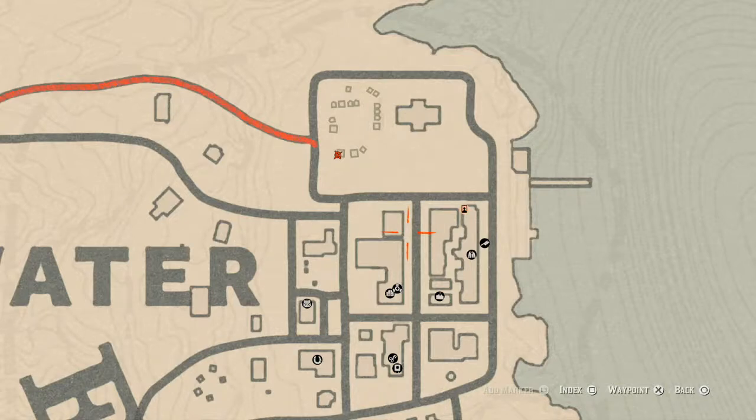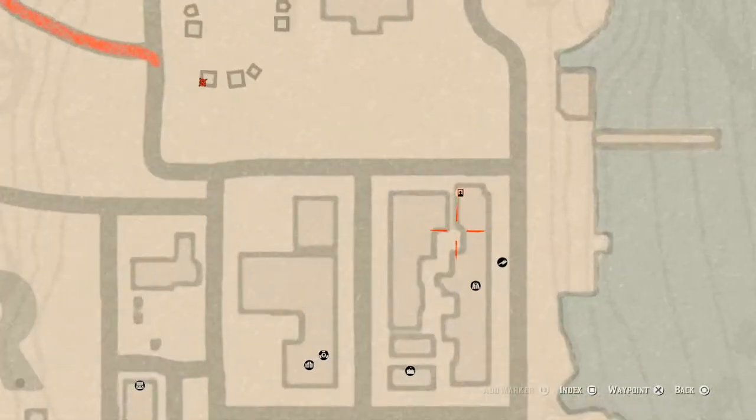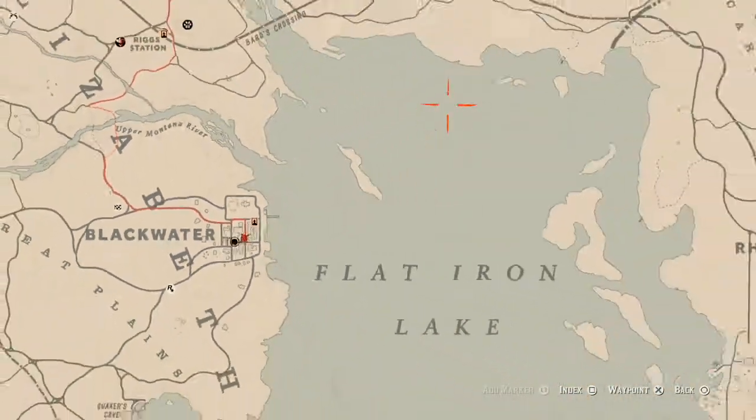There are also a couple other things in Blackwater while you're over here. One is a tarot card — it's right behind the bounty board, on a stack of crates down this alley, about as tall as your character. It's a Seven of Pentacles at that location. And right here on the street in front of this building, inside a box in front of the photo studio, you will find an ivory comb, which is a family heirloom.